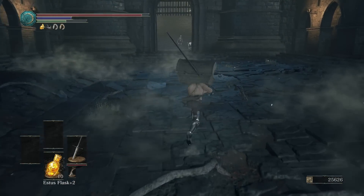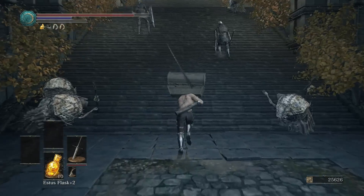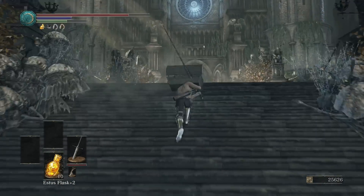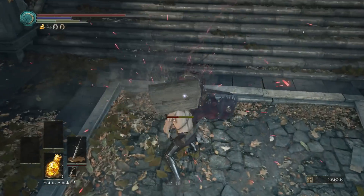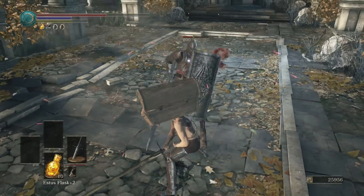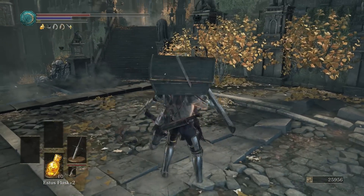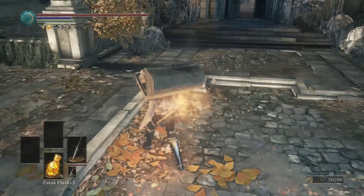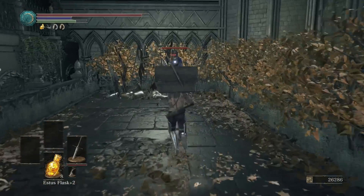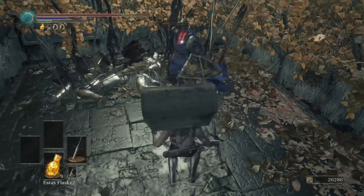Another thing I'd recommend is having at least 400 to 500 or more health. This is because if you're wearing the Symbol of Avarice, as you can see right now, your health will actually deplete while wearing it. It doesn't deplete fast — I'd compare it to poison, maybe a little slower. But if you get the timing wrong and the knight hits you while you're on low health, you could potentially die. So I'd say at least 400 or 500 health makes this a lot easier.